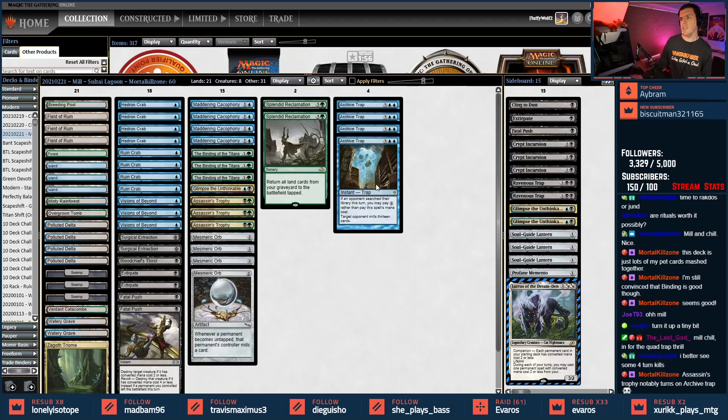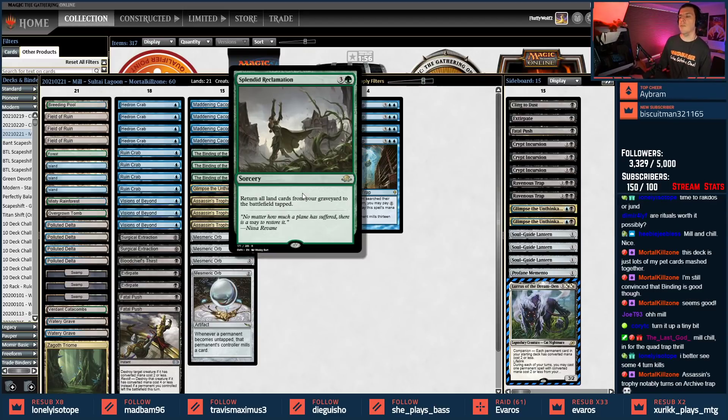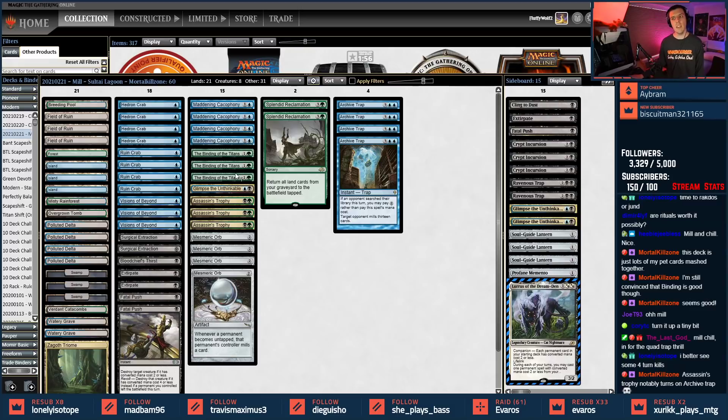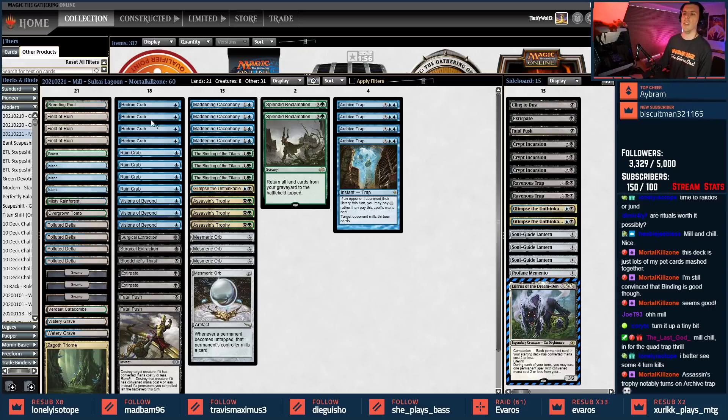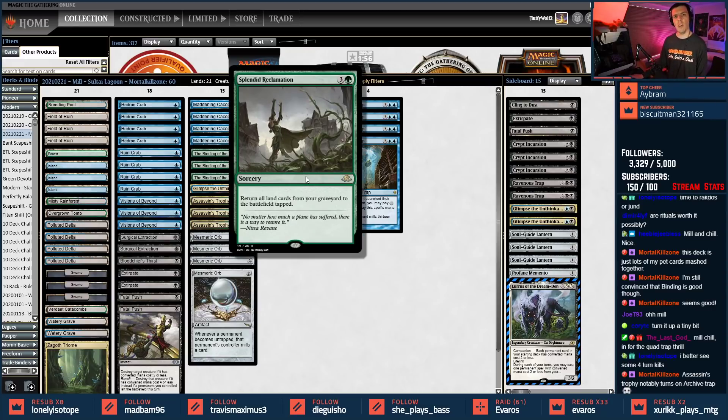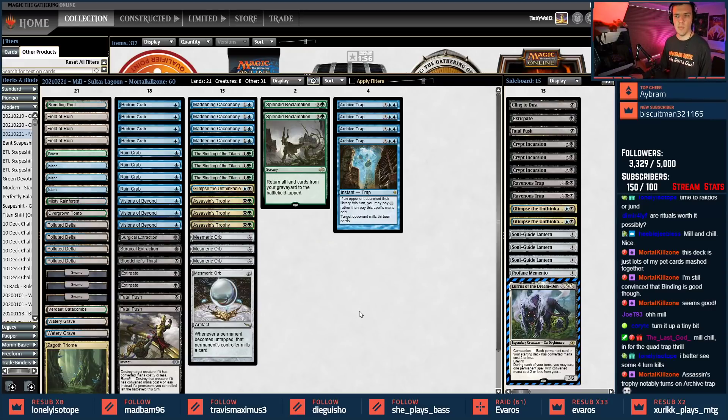Assassin's trophy also turns on archive trap — that's crazy. The last piece of the green splash is Splendid Reclamation. It's basically the reverse of a Scapeshift, and with a few crabs out it could be lethal. Splendid Reclamation reads: return all land cards from your graveyard to your battlefield. Binding mills yourself a little bit, and you can mill yourself with hedron crab once or twice to hopefully hit one or two more lands, then blast your opponent. It's a pretty sweet finisher.